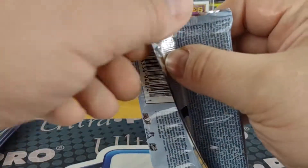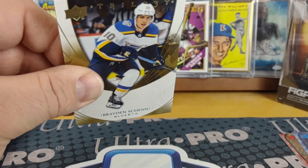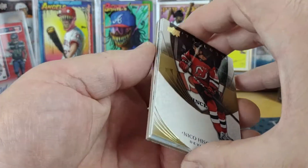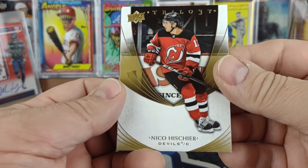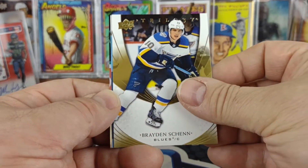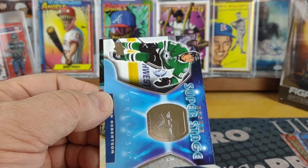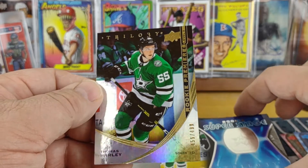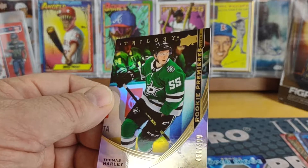Doesn't look like anything big here — looks like it's just another spacer. Puck signature hit list — a Nico Hischier, a Braden Schneider, another Super Stage of Jason Robertson, and then right behind him a level three rookie premier of Thomas Harley.